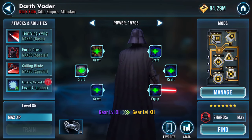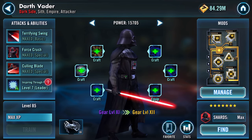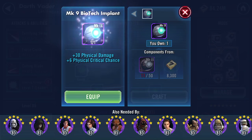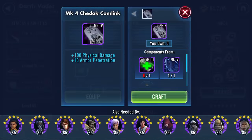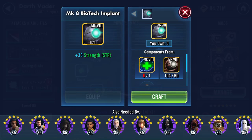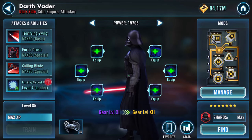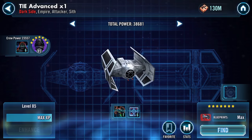Good afternoon. Darth Vader currently at gear 11. Hopefully I've got everything in place here. I'm just going to craft them and make sure that nothing disappears — craft, craft, craft. So here's my Vader at the moment: fifteen thousand seven hundred and five power. Of course he is a pilot as well. The gear 12 — I'm interested in what impact that's going to have on his ship.